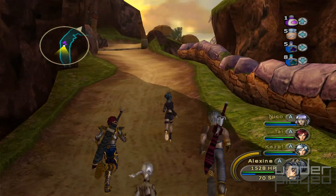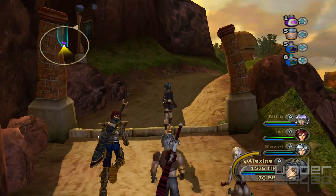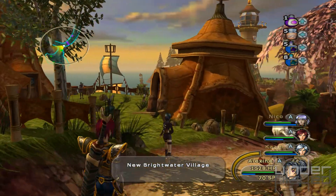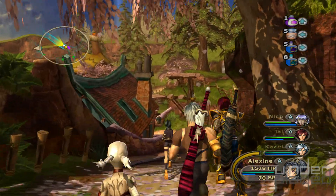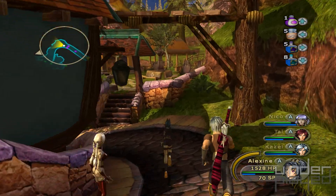I like how Shadow World Tal has, like, a sword cozy on his weapon. His sheath looks like a great big sock. Light World Tal actually looks like he's wearing a sheath, but this guy, he's got this pink and black striped sock on his sword.